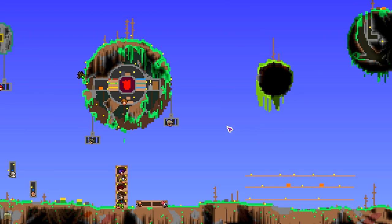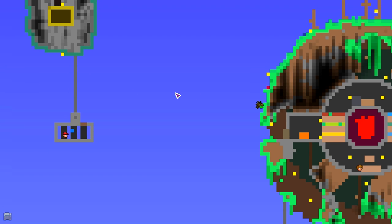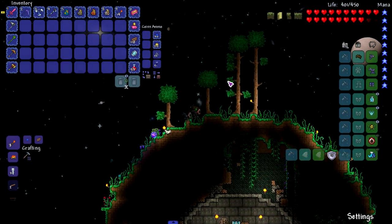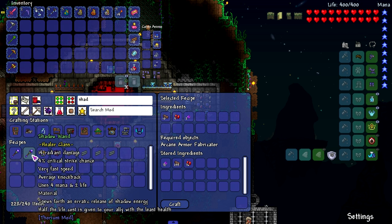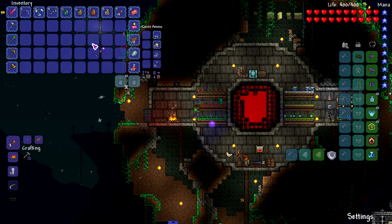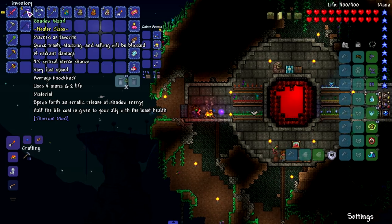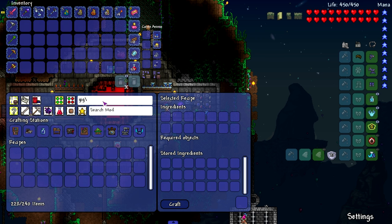Here we go — this one has honey. I'm not sure if both of them have her inside, but this one for sure does because there's honey in there. Queen Bee shouldn't be in a rage state. We're gonna spend the first part of this episode gearing up. We're making this shadow weapon — 14 damage — it spews forth an erratic release of shadow energy. The next item we're gonna make is the Giga Needle.